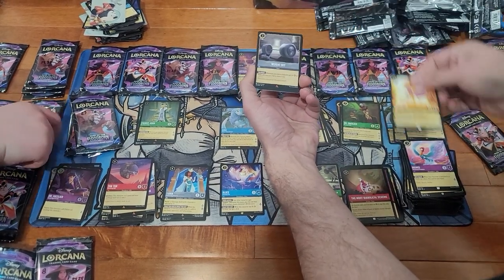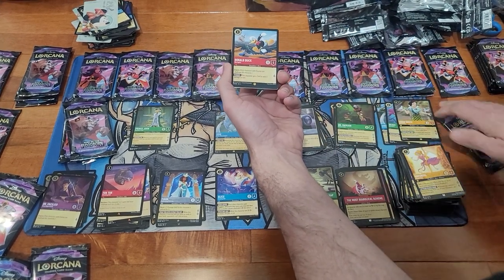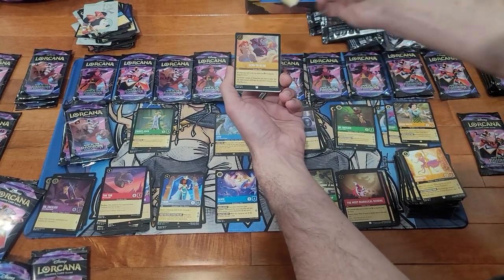Rapunzel Foil, White set — we needed that one to finish our set. And a Legendary Donald Duck, which is awesome because we needed that one to finish our set.